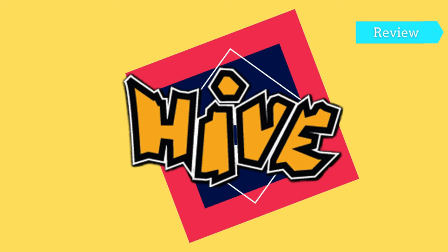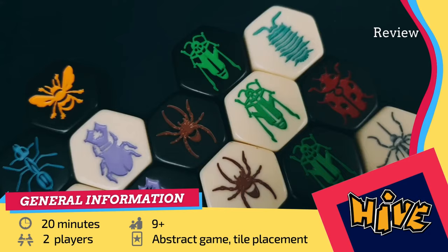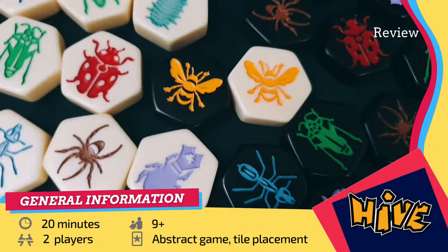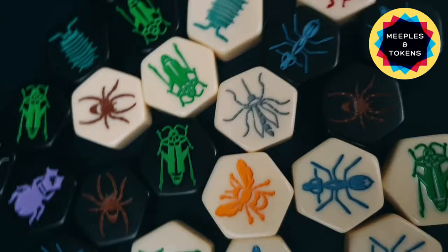Hello, and welcome to our channel. This time we will be presenting Hive, an abstract game for two players in which you must protect your queen bee from the attacks of different insects. It may resemble chess, but one of its special features is that it doesn't have a board. The game is suitable for people over 9 and has a length of about 20 minutes.